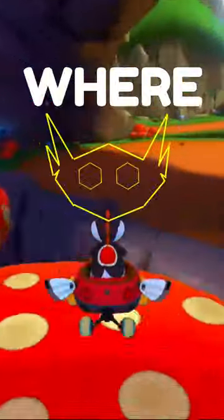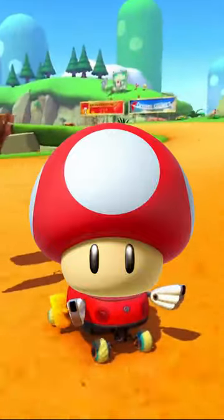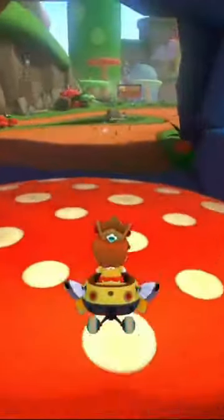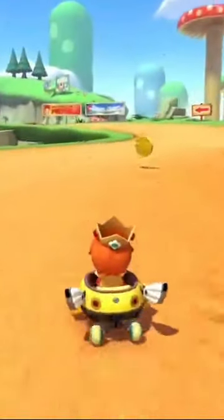This is the Mushroom Gorge Gap Jump where Nintendo intends for you to use a mushroom, but did you know that you can pull this shortcut off shroomless? Trick the first mushroom and drift off the second. Build up a superminiturbo to get enough speed to clear the gap.